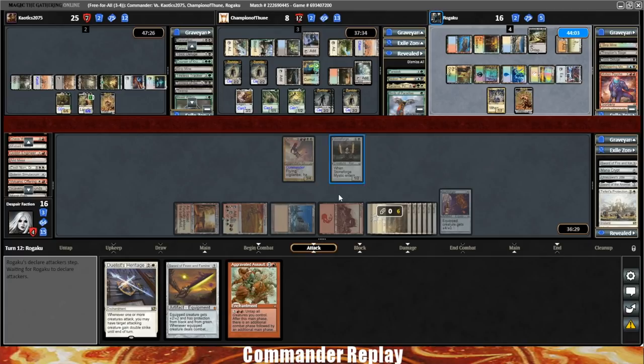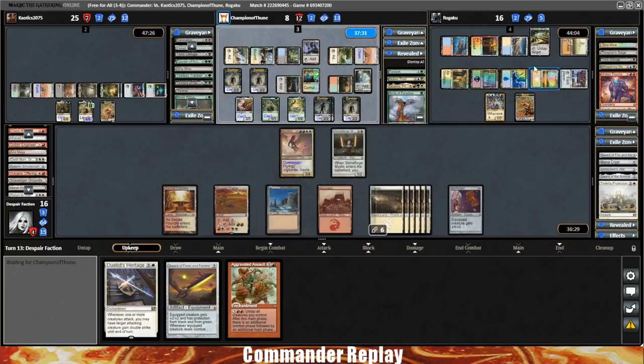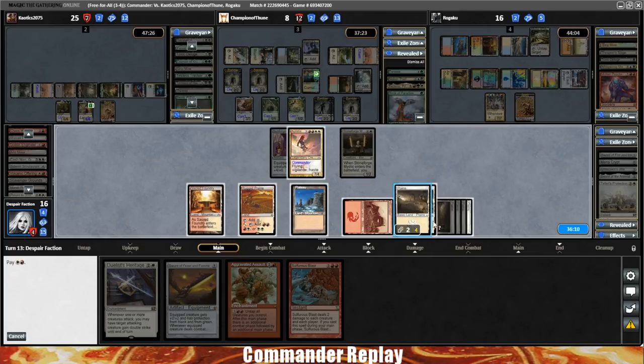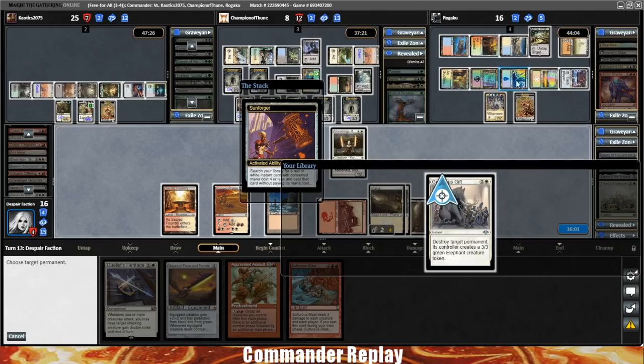I think it's about time for Feast and Famine and Aggravated Assault. We need to get rid of the Maze of Ith first — that's the one that'll stop the whole thing. That's a Sulfurous Blast. Equip Sunforger, activate Sunforger. Generous Gift on Maze of Ith — Chaos Warp is already down. Opponent gets an Elephant.